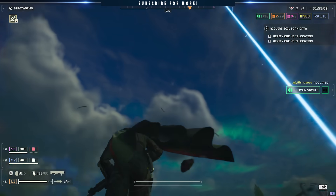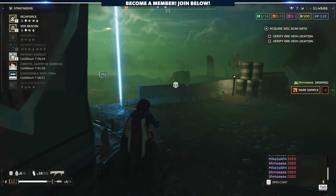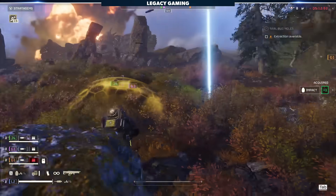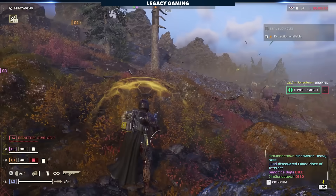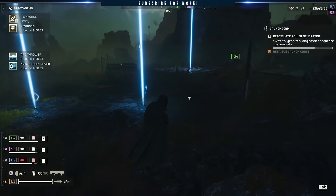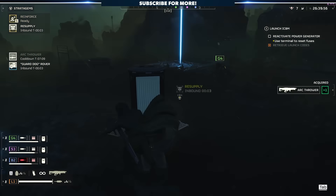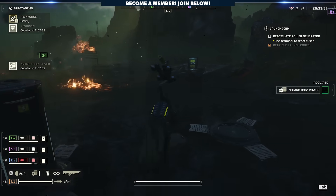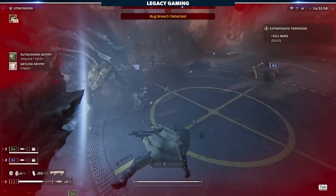First and foremost, your initial call-in of the XO45 needs to be strategic. When calling in a mech, the Pelican dropship it deploys from will shoot enemy targets with its front-mounted gun. You can use this to your advantage to take out threats large and small if you play it smart, but if you're not smart and you end up aggroing a patrol or a nearby camp, it'll trigger a bug breach or bot drop. The best time to call in the mech is not as soon as you drop in — I'd actually argue that's the worst time for a number of reasons. For starters, your team is most likely calling in their own equipment, and a rogue Pelican can trigger an encounter seconds after the mission starts, which can quickly spiral out of control. If you drop into an exposed area, this could spell trouble as the team most likely doesn't have their bearings yet.